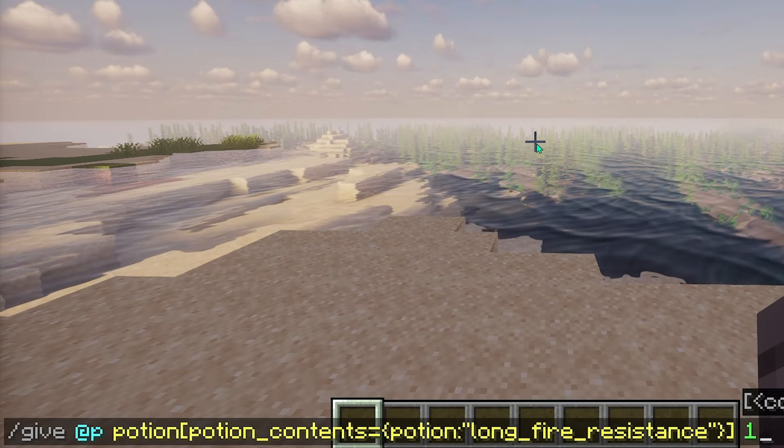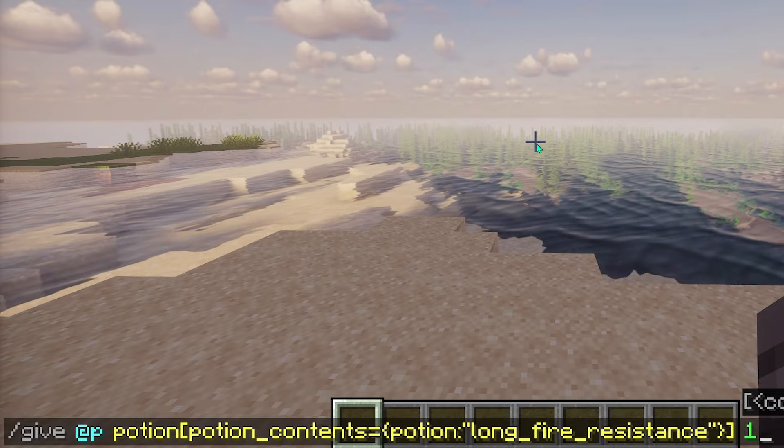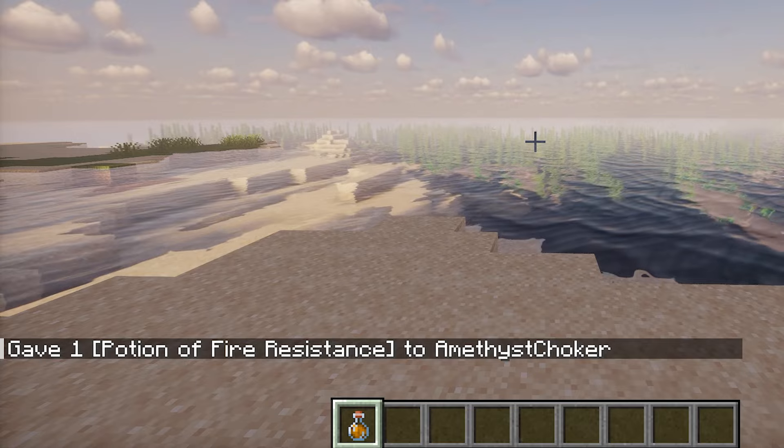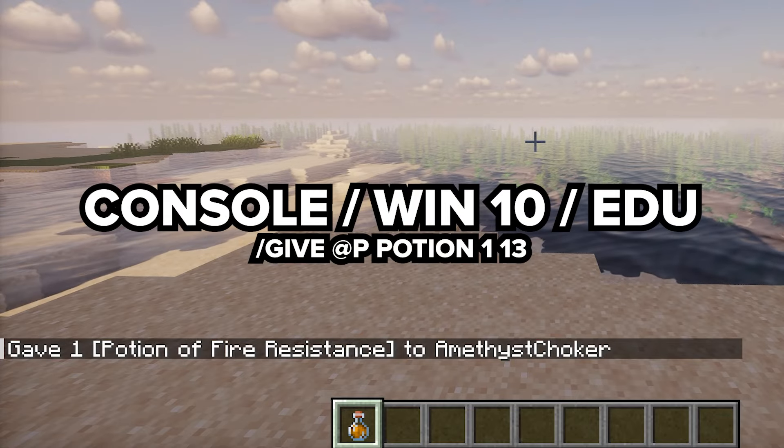For Java users, the command changes slightly for the longer potion. On consoles and other platforms, it's: give @p potion 1 13.